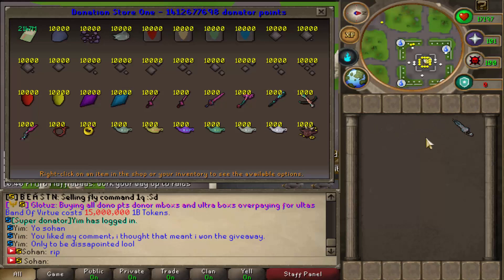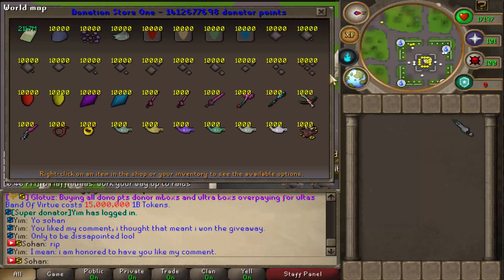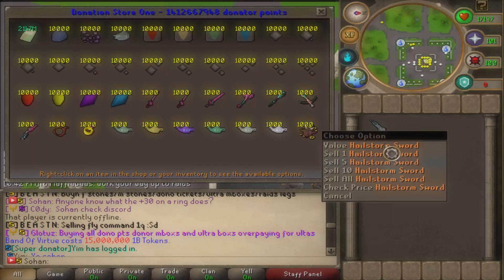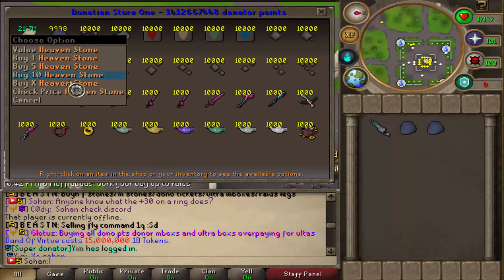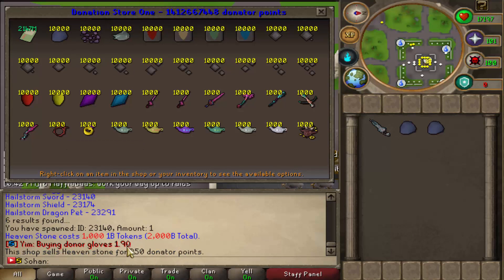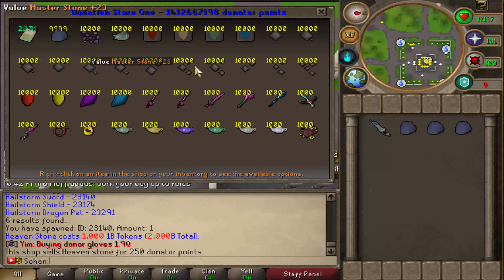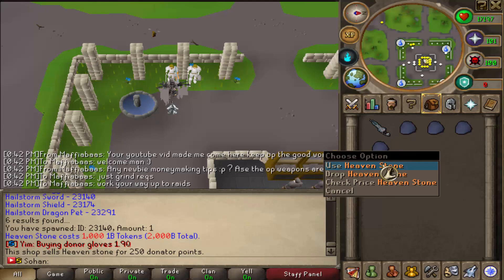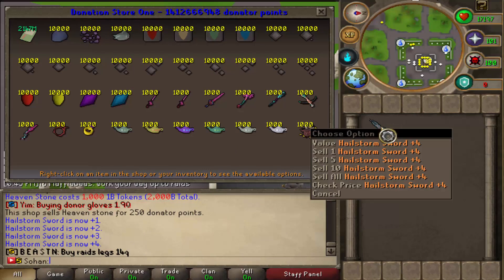So you probably want to know how to actually upgrade each of these items to Plus 30, considering how overpowered all the effects are. The majority of items you need can be found in the donator store, and the upgrade process works the same for every single piece of armor, apart from a few exclusive ones. Starting off, it's very easy. From Plus 0 to Plus 4, you only need 4 heaven stones. You can buy these from the donator shop for only 250 donator points or 1 Trill cash in-game, and they're really easy to get since literally every single monster drops them. There's a 100% chance of success, so just use these until you get to Plus 4.